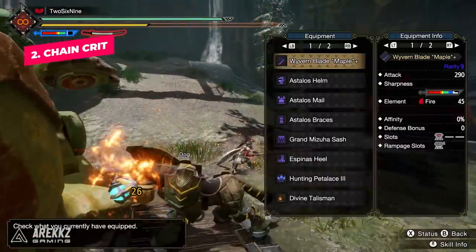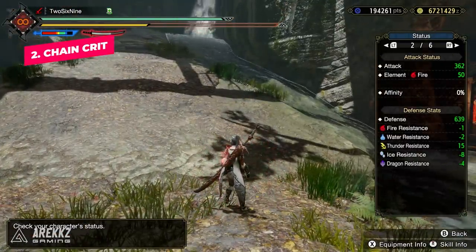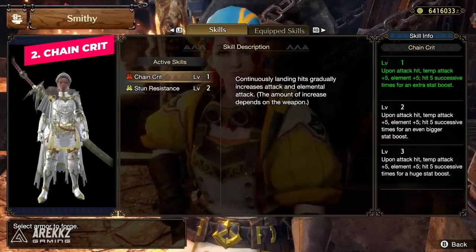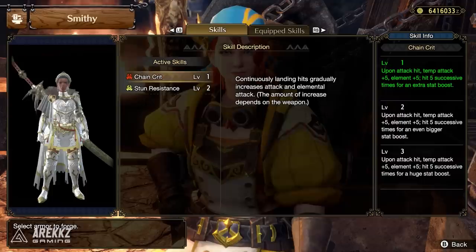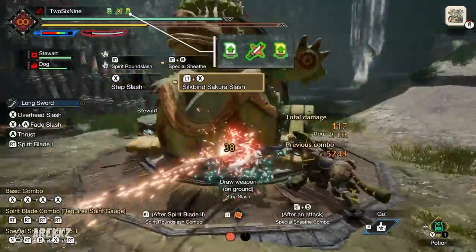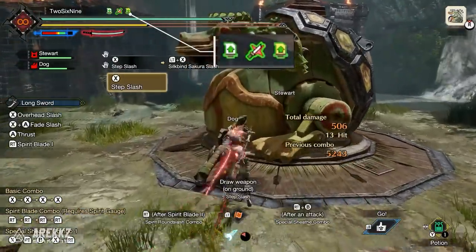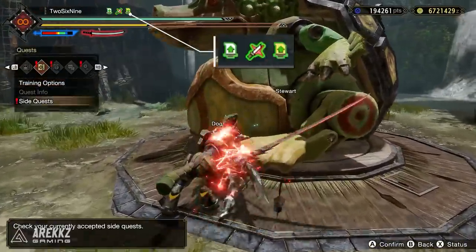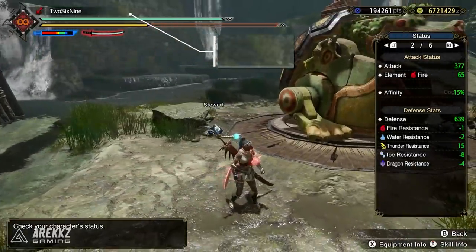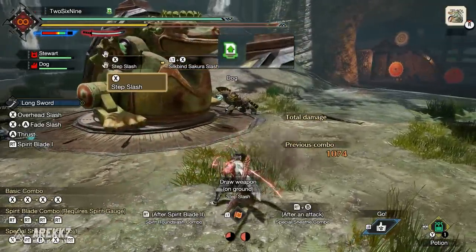Next we have Chain Crit — another skill reminiscent of ones we've had in the past, albeit a little different this time around. This is a skill where continuously landing hits will gradually increase attack and elemental attack. If you cast your mind back to the Toka armor set from Generations, that had a very similar skill, only it increased affinity instead. This one increases attack and elemental attack, which is really nice — pair it with fast-hitting weapons like dual blades or sword and shield, making it great whether you're running raw or element.